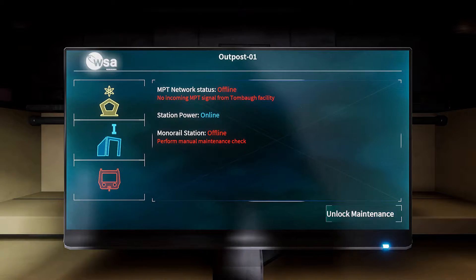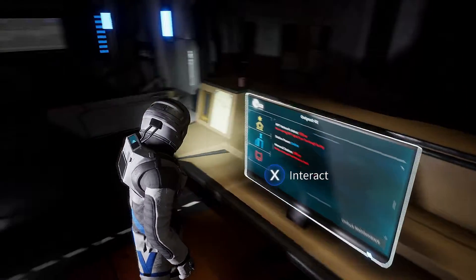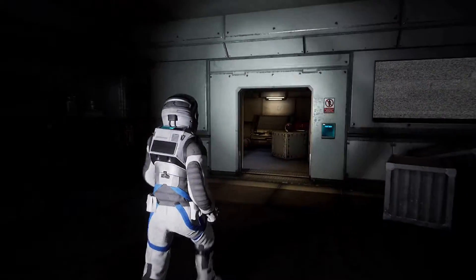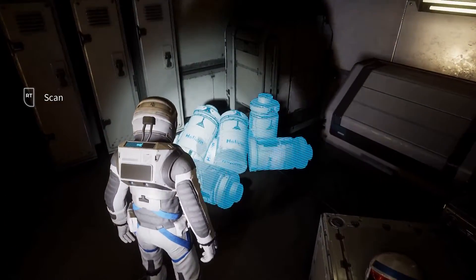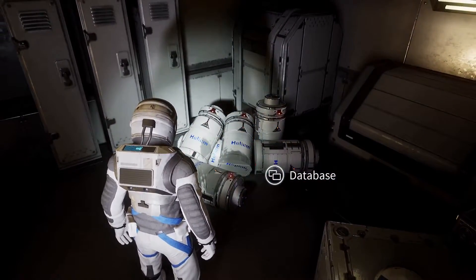Up these stairs and over to this console — this is where we need that password again. I'm going to put the same numbers in here: 1881. Trying to open the monorail door, it says it's not working, then you need to unlock maintenance which is the door over to our left. Now that we've unlocked that we can head inside and grab our next scannable item — these helium canisters.